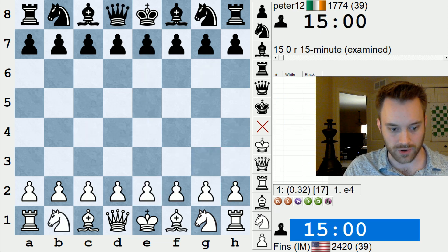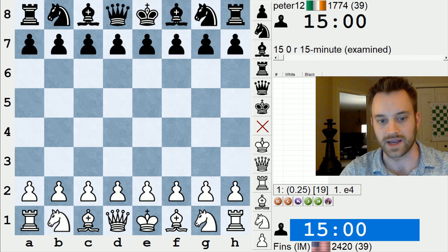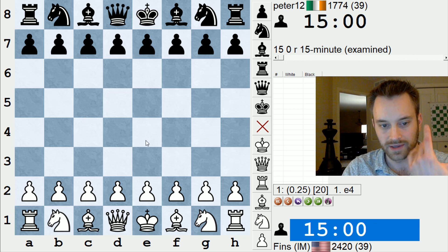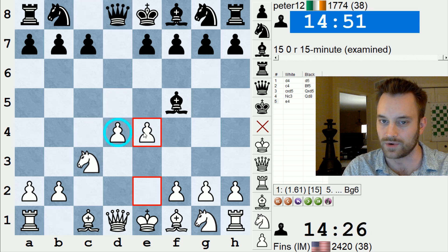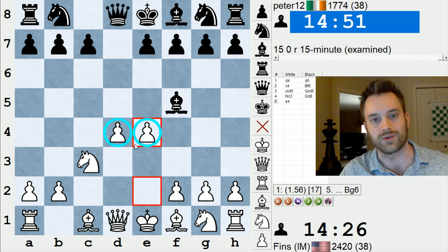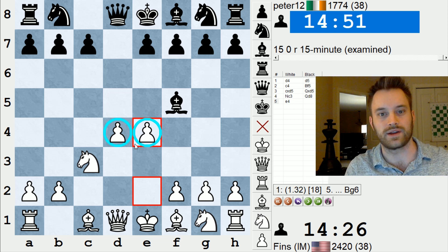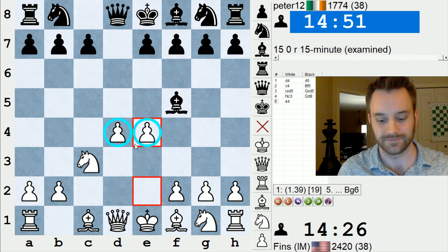Okay, relatively short video, but hope you guys learned a thing or two from there. If you play openings like the Baltic Defense with the early Bf5, just be mindful of how you're giving up the center. If your opponent is able to establish those two pawns in the middle, almost always something has gone wrong and you have to re-evaluate your opening strategy. This one was short, so I think I'm going to play a quick blitz session and we'll see what happens in the three-minute pool. All right guys, talk to you later. Bye.